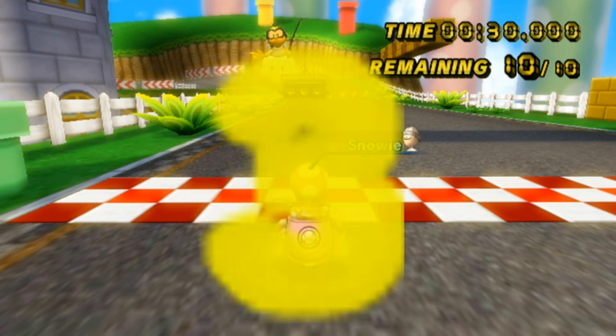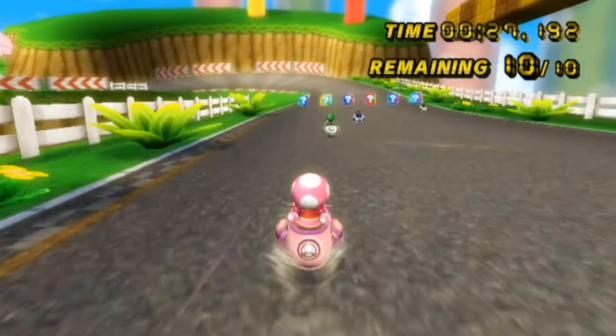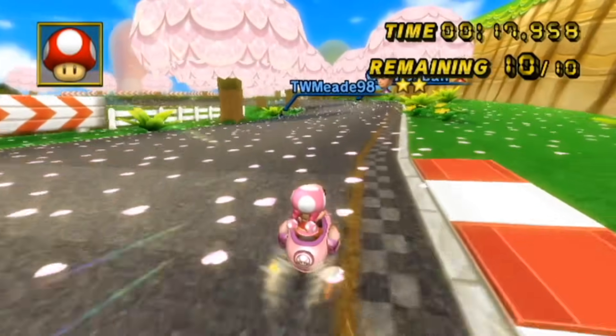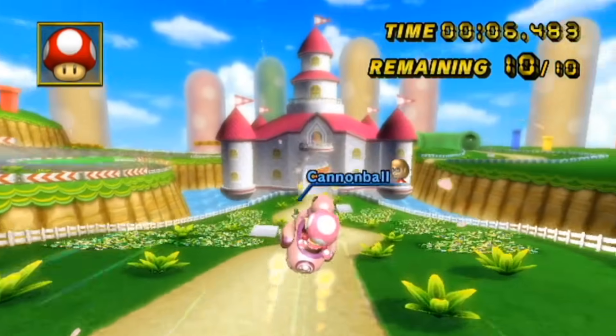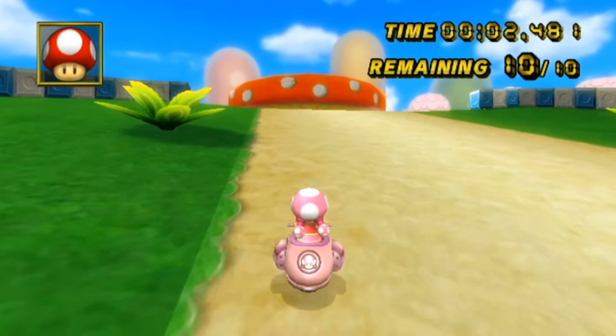I have a red nameplate this time, and you all know what that means. That means myself and Mayro are going to be on opposite teams, which means our communication will be a little bit different in this race as opposed to the last one. For sure. I need to redeem myself after that last race — I did not know what I was doing. I was too busy enjoying the beautiful scenery of Cheep Cheep Lagoon.